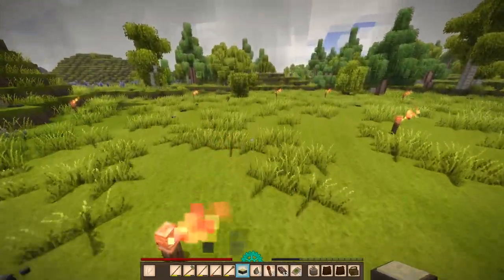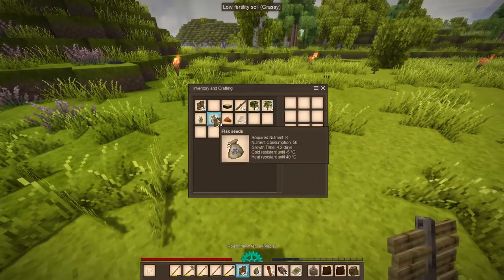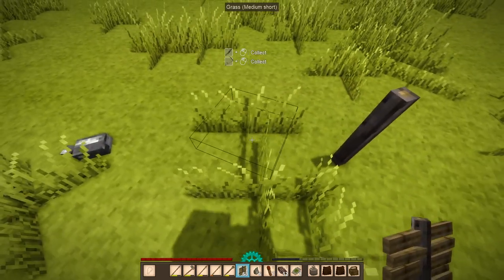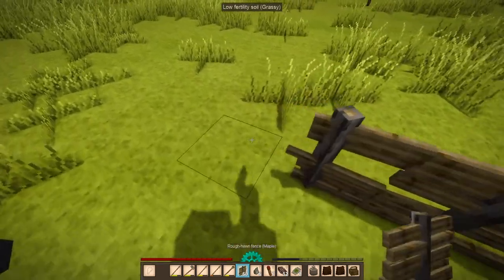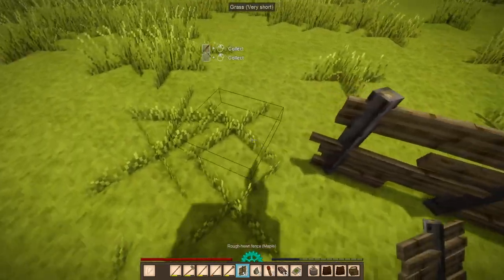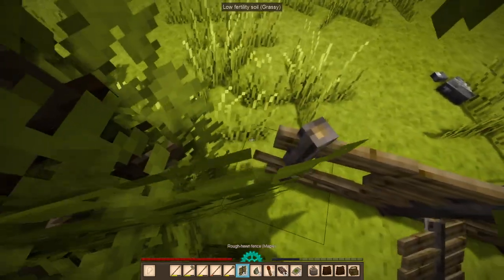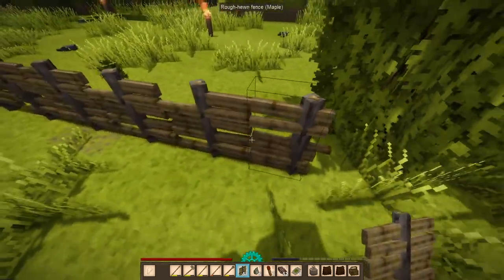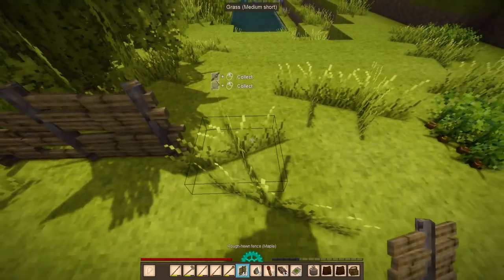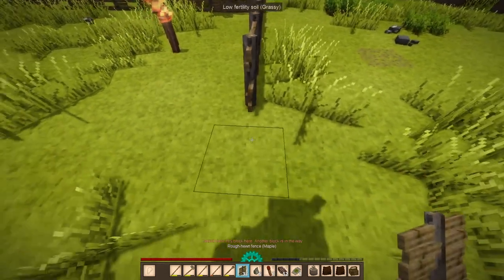I think this is a big enough home. Let's just start putting down the fencing over here. So this is 1, 2, 3, 4, 5, 6, 7, 8, 9, 10, 11, 12, 13, 14, 15, 16, 17, 18, 19. Then 1, 2, 3, 4, 5, 6, 7, 8.